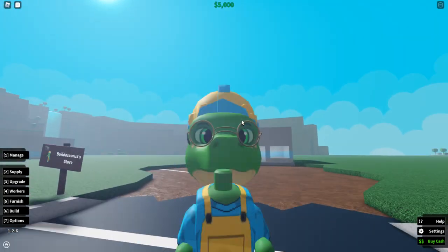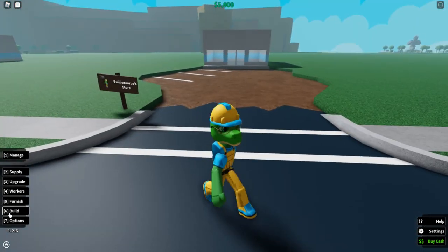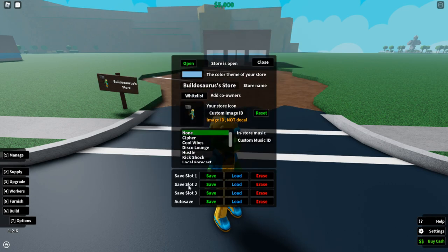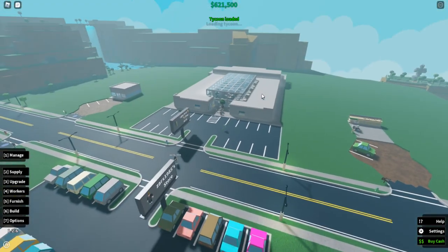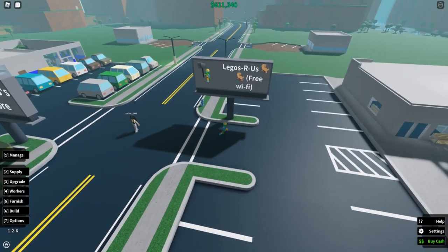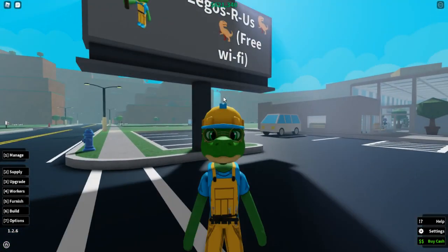You guys can check if you think the new one looks just like it, because I tried my best to make them the same. So here is my old shop — this is the design, it looks a bit like a spaceship or something. It is called Legos Aros, which sounds like Legosaurus, and there's also free Wi-Fi in my store.